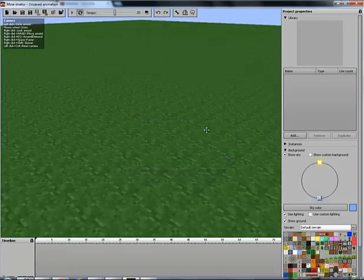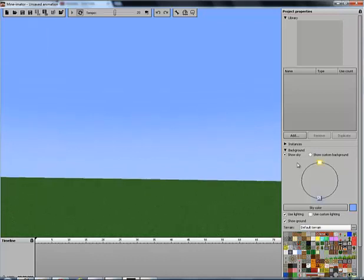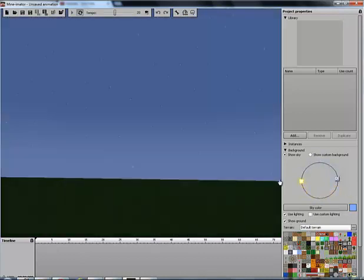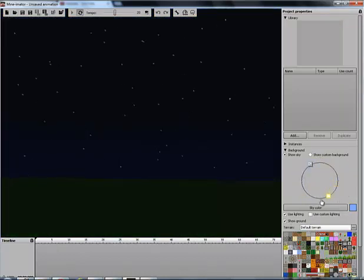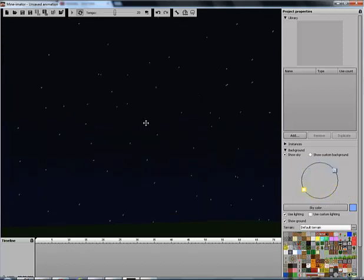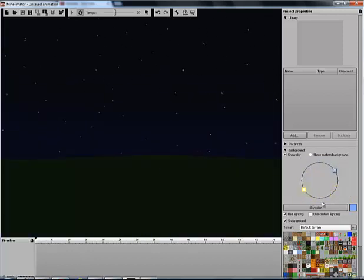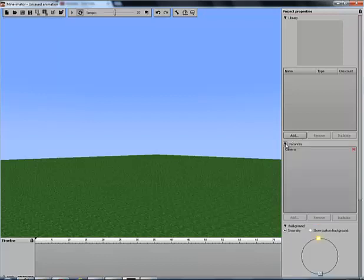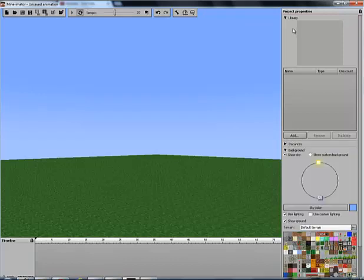Also, the sky color — this wasn't in 0.6, it was sooner — but it's pretty awesome, I think. The stars, the stars — it's just amazing. Instance — not sure what that is, what it means.